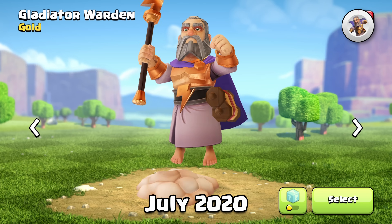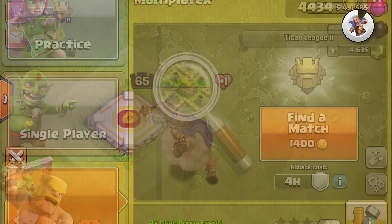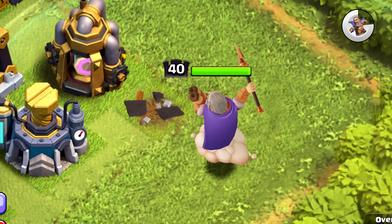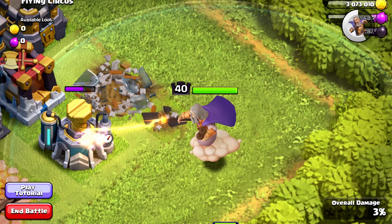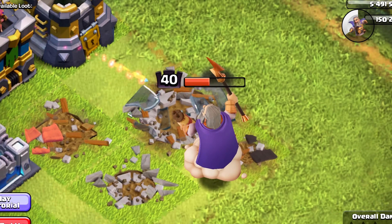Gladiator Warden is next. I love this cloud element that they've added to this skin, where he jumps up on the cloud when he's set to air mode. The design of this one is a little bit more bland in my opinion — not super bland, but more so than say the Party Warden or the Pirate Warden. I do prefer the more vibrant purple rather than this darker toned down purple color.